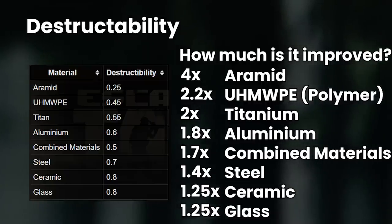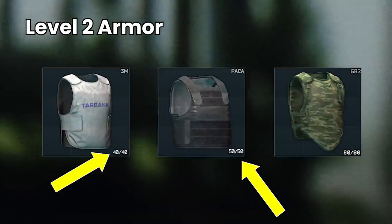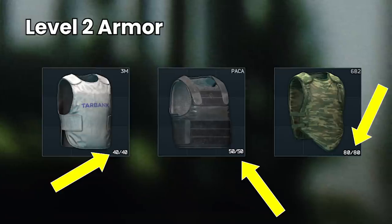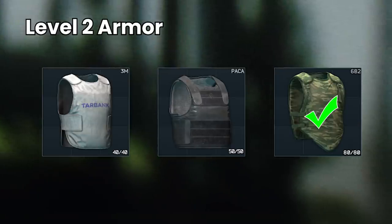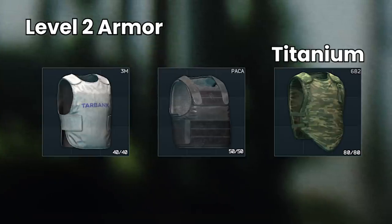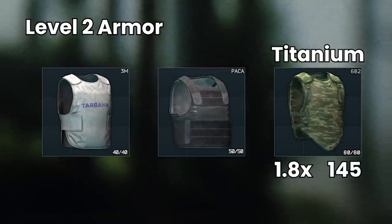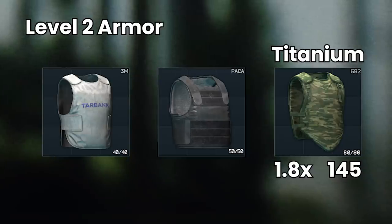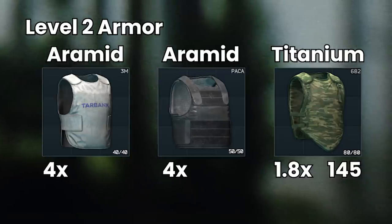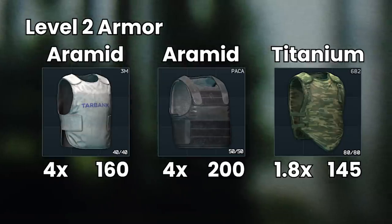Let's look at a quick example using the level 2 armours, of which there are only 3: the Module 3M, the Packer, and the 6B2. These have 40, 50, and 80 durability respectively, and you'd be forgiven for thinking the 6B2 is best. But the 6B2 is titanium with a durability multiplier of 1.8, giving it an effective durability of 145. The 3M and Packer are both aramid with a 4x multiplier, giving effective durabilities of 160 and 200, meaning the 6B2 is actually the worst. Higher effective durability means your armour stays near full health longer and protects you for longer.